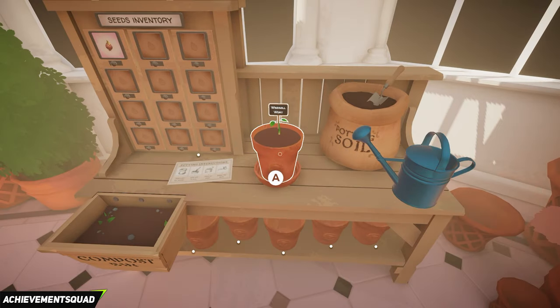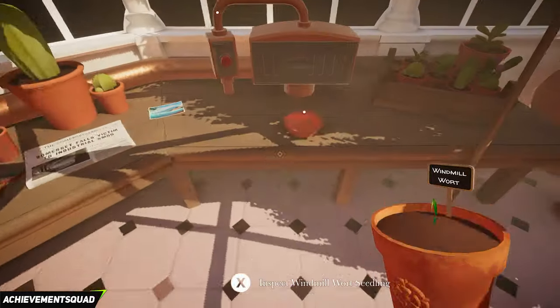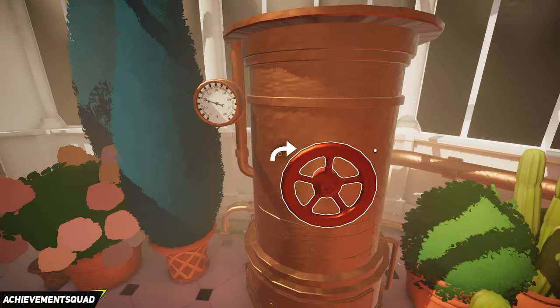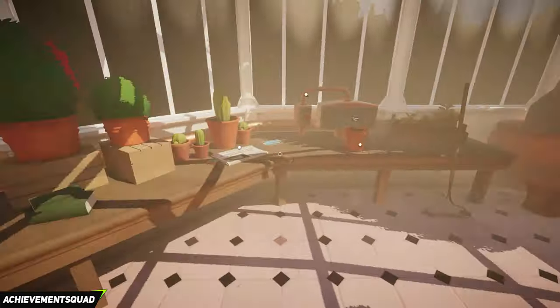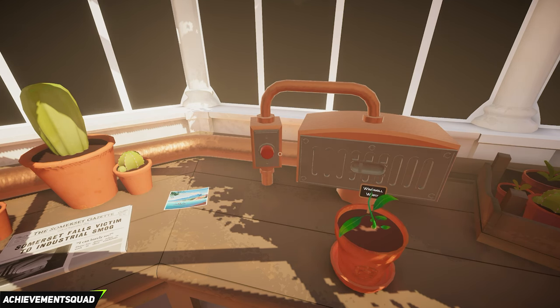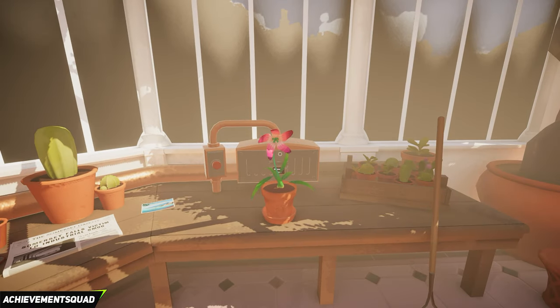To get this plant to grow, pick up the windmill wart, walk over to the side by the red button, place the plant down, backtrack to the wheel and turn it until it reaches 60, then walk back to the red button and press it. That is going to create a heat wave onto the windmill wart and cause the plant to grow. That is our first plant of many that we will need to grow through this game.